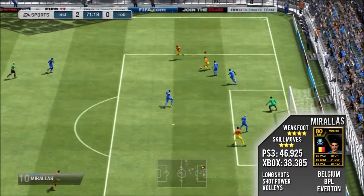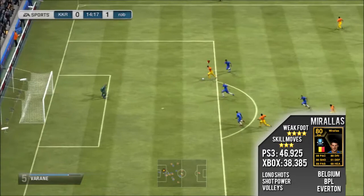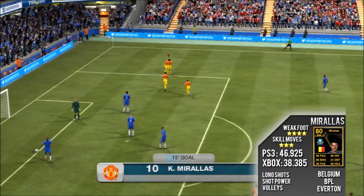For a player with 88 dribbling, he does try and dribble through, and he does take quite decent shots. As you can see, he can use any foot which he needs to, but his left foot finesse is the best thing about him, in my opinion.